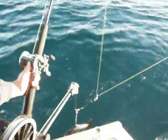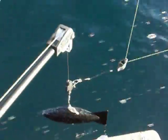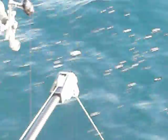This is a video on how to down rig. You got the cannonball and the snap. You hook the line into the snap, and when a fish hits, it pulls it out of the snap.